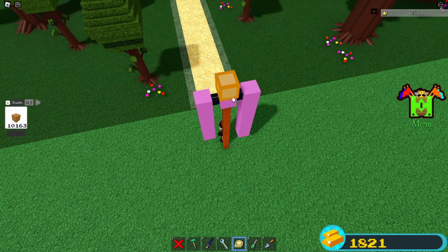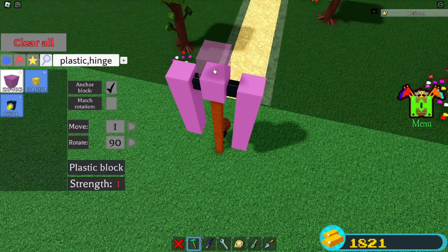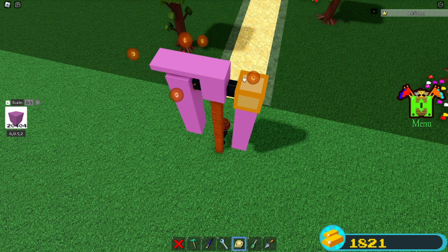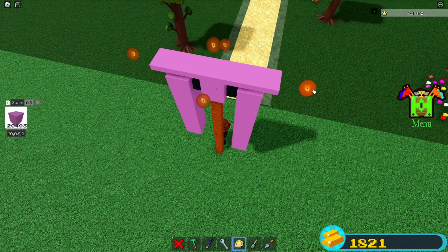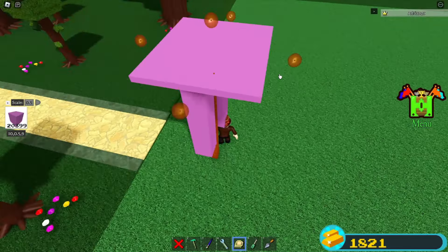You're going to scale it into itself — make sure your scale is set to 0.5. Then place another block on top of that and scale it into itself, still at 0.5. Scale a quick little platform, just a quick little square like this. If you want, you can turn this invisible later on so you can just see the legs.